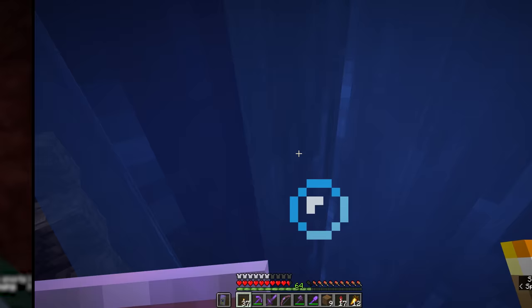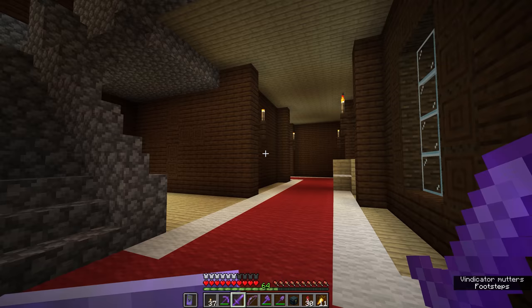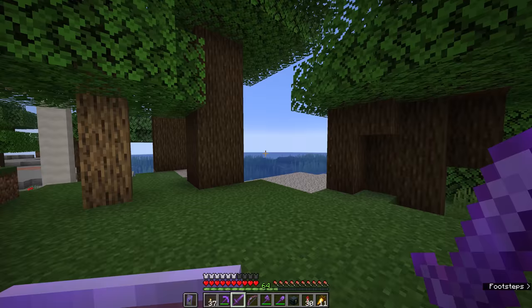Do illagers keep spawning in a woodland mansion after you've killed all of them, or is there a fixed amount in every mansion? Woodland mansion vindicators and evokers generate with the structure, and they do not despawn if you leave the area, but they also don't respawn once killed. The best place to respawn both of these mobs is during a pillager raid.